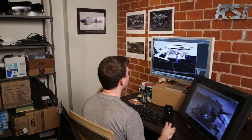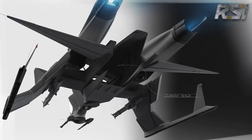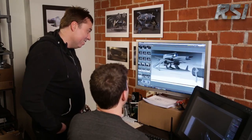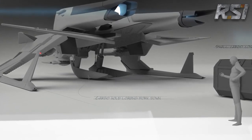Once I have a rough block-in that I'm happy with, I'll typically render out a quick image and paint and sketch over that image, plotting where I might go with graphics and specific surfacing. Once Chris Roberts has signed off on the basic block-in and function of the ship, I'll go in deeper and refine each of those 3D surfaces. Here's the rear view with the loading fork down — I like the little piston detail, it's kind of cool.